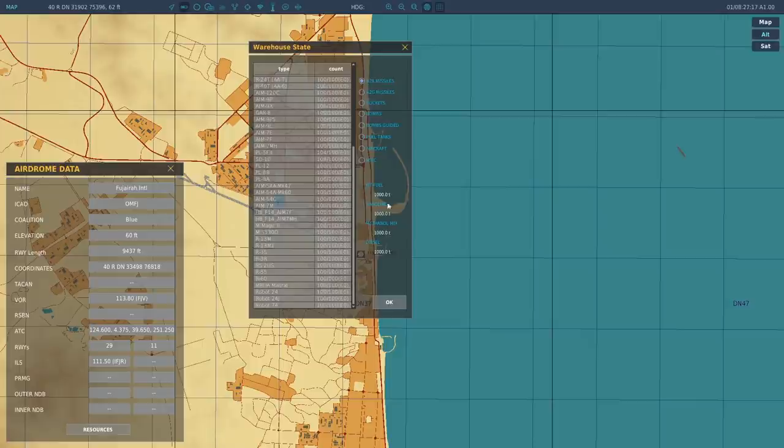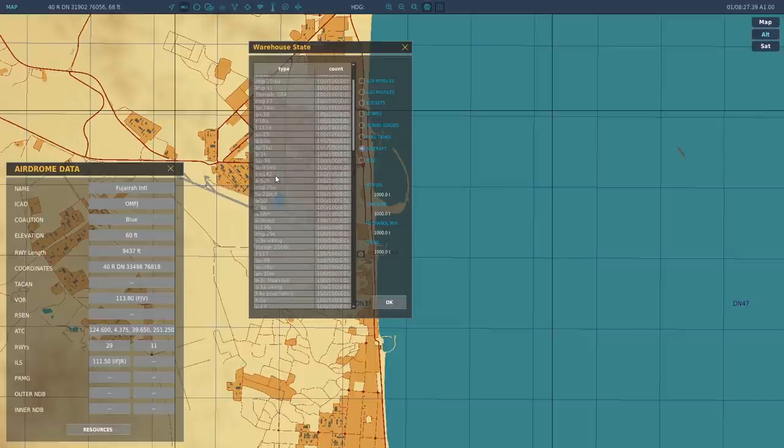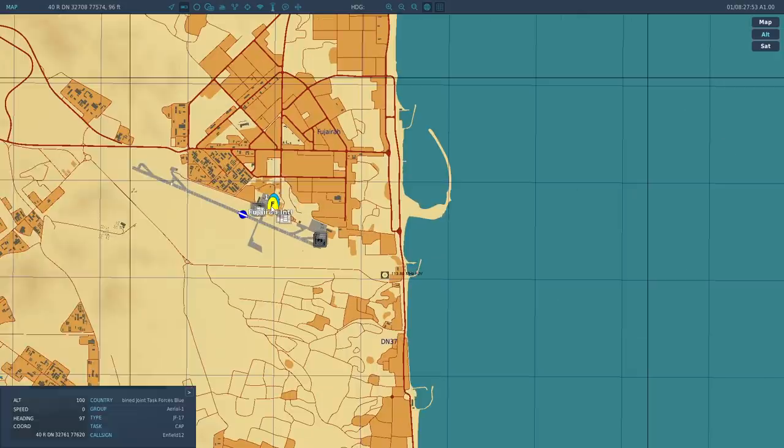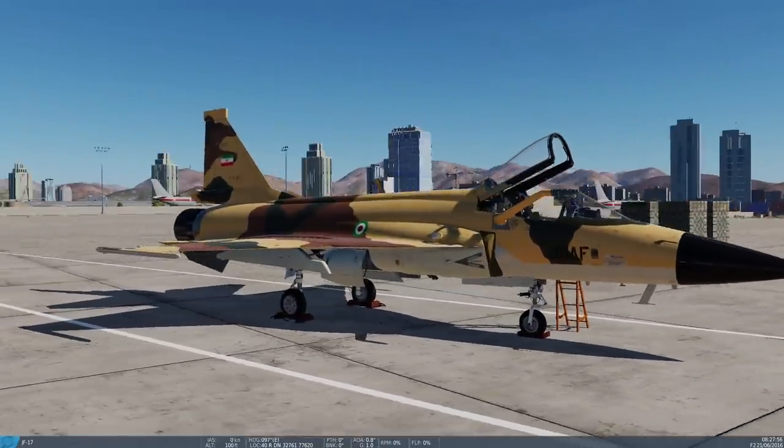There it is — SD-10s and PL-5s are now in. They've landed and returned their weapons. When they actually despawn, you'll see two more JF-17s appear in the aircraft resources as well. So it takes their weapons off first, and then when they despawn, the airframes return too. The missiles are gone from the aircraft and are now back in the warehouse. This is incredible — the whole stream is reacting: nobody knew this was available.